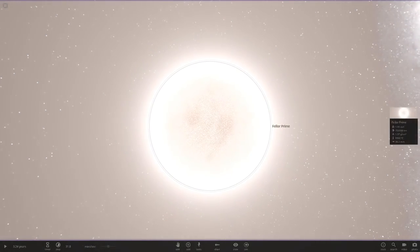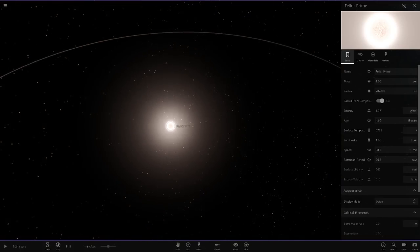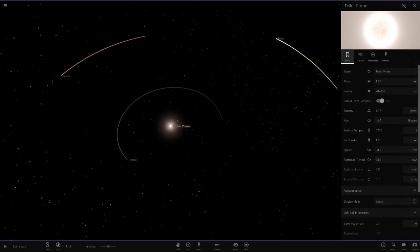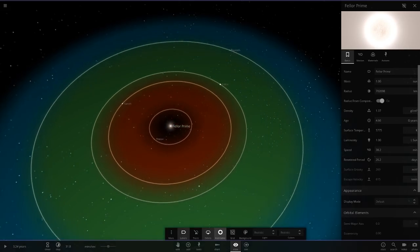Let's begin. So the first star here - that is an exact replica of the sun. I can tell by the stats; we don't even need to compare it to the sun since it is the sun. Alright, so we've got Felor Prime here as our centre star. Let's see how big this system is and what we've got in here. Not the largest system, not the smallest.